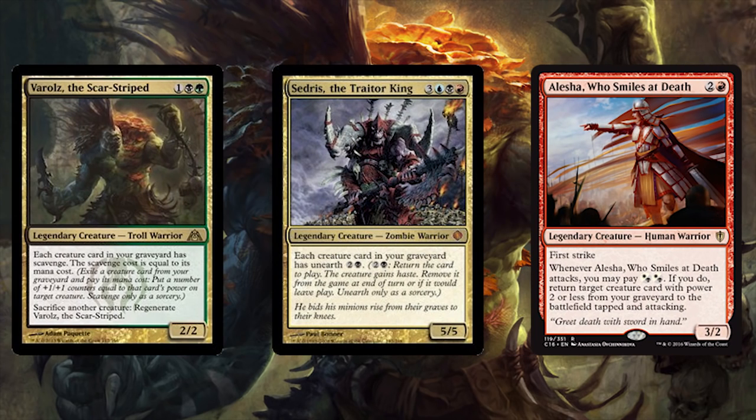Let's say our opponents get lucky and somehow kill our legendaries — we have value beyond death. Varoz lets us scavenge them for remains. Cedrus unearths whatever we've lost, including giant creatures with amazing triggers and abilities, so unearth is going to get its full value out of a deck like this, especially if you can get multiple combat steps. And Alicia can bring back our fallen tiny legendary comrades for more mayhem and destruction. Best part: these three are all warriors!